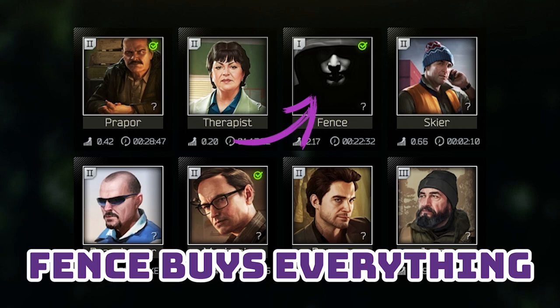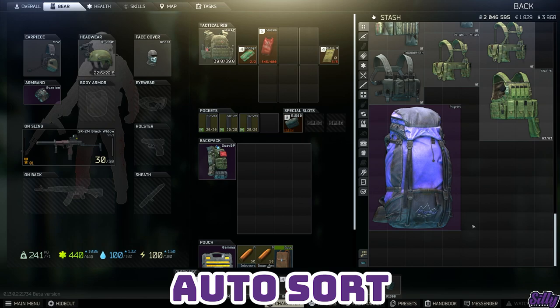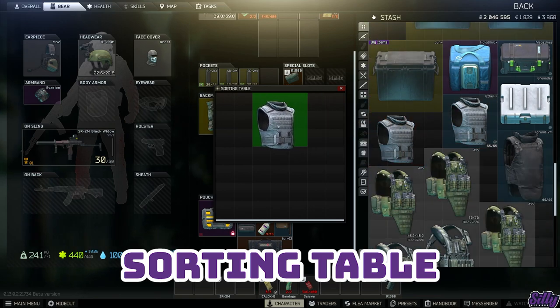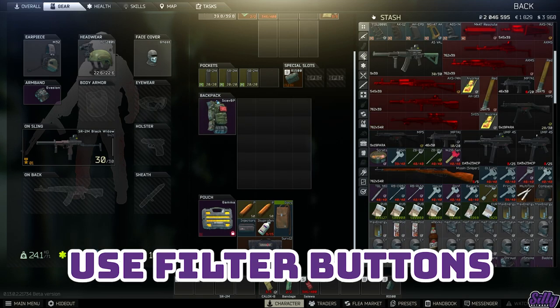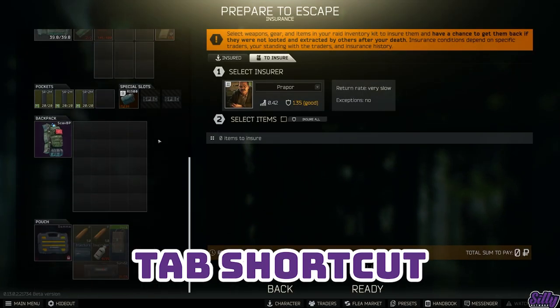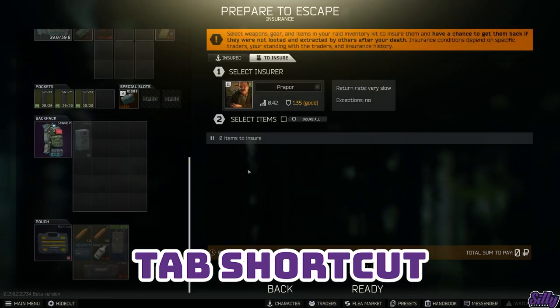You can auto sort your stash by clicking the two blue arrows button on the bottom left of your stash panel — you can also auto sort within containers. Above the auto sort button is a sorting table, a window you can use to rearrange items in your stash. Use the stash filter buttons when gearing up — very helpful when looking for specific items like the last few rounds of ammo you need to fill your magazines. You can tag cases in your stash so you know exactly what's in them. You can hit tab while out of raid at any time to open your inventory — useful when at your insurance screen and you realize you forgot one item.